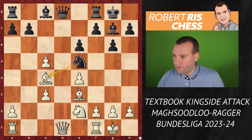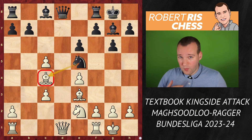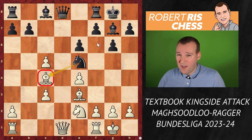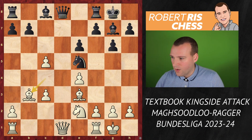Black goes b5, attacking the bishop on c4. With this open d-file, there is the question of which side is going to initiate the exchange of queens. Black could have done it already on the previous move, but I think neither side is really inclined to give up control over the open file.